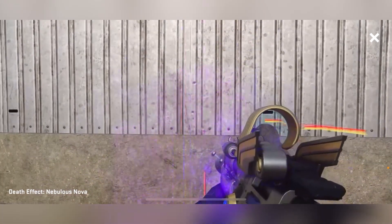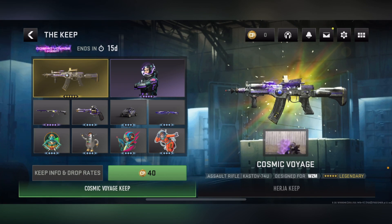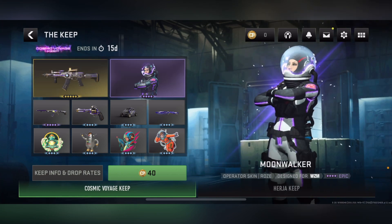When you're using this gun you can see it's like you're moving at light speed through a vortex — you can see particles coming through the side of your screen. The blueprint has an incredible light speed effect that makes it stand out visually.